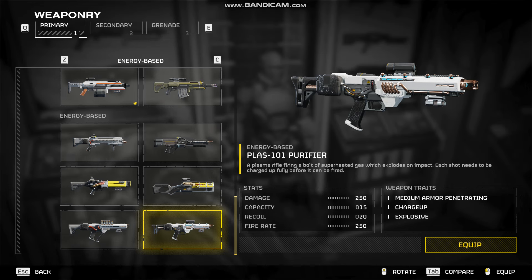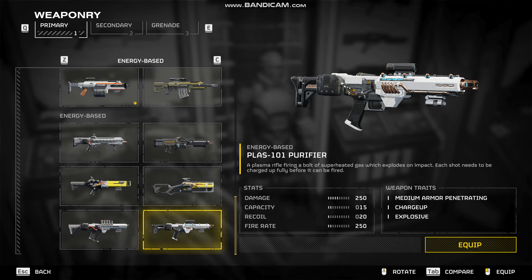Hello, welcome back to a new video. So today we're going to be testing out one of the newest weapons in Helldivers 2, the PLAS-101 Purifier. So this is a plasma rifle firing a bolt of superheated gas which explodes on impact. Each shot needs to be charged up fully before it can be fired. Has medium armour penetrating, is charged up and explosive with 250 damage.